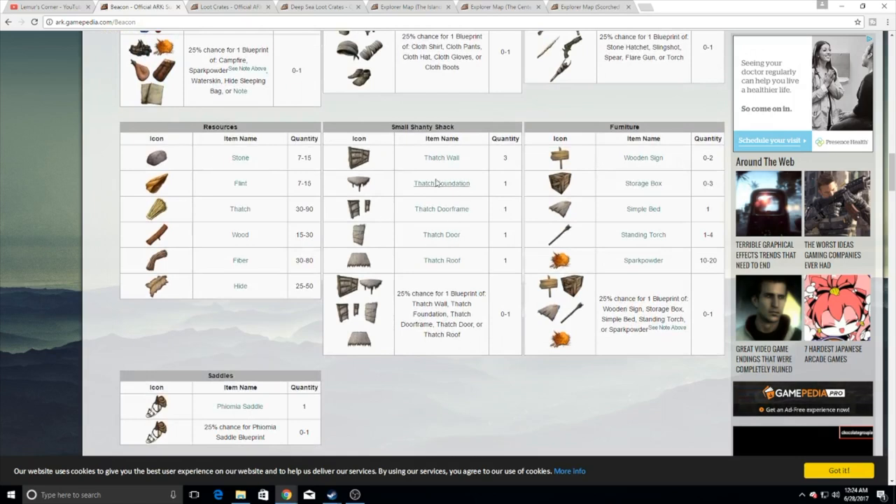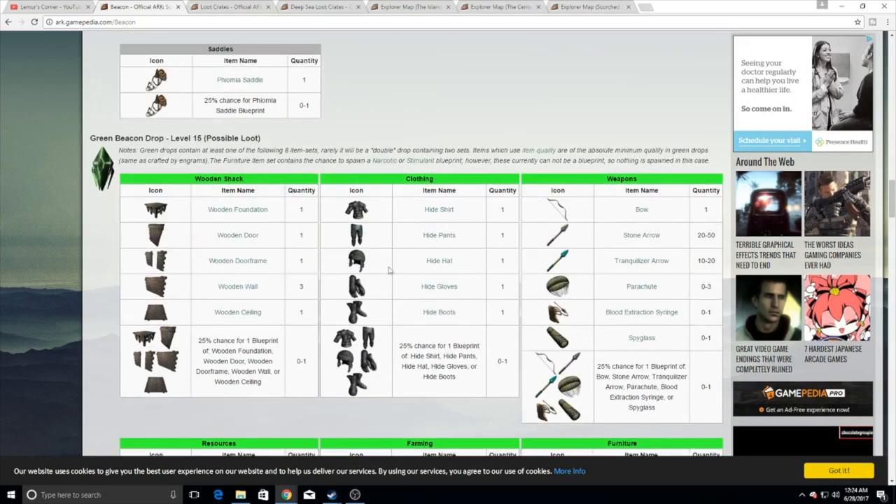Early game, the white and green ones might help a little bit for small pieces — you can get some armor out of them. But that's about it. After early game, I would suggest moving on.